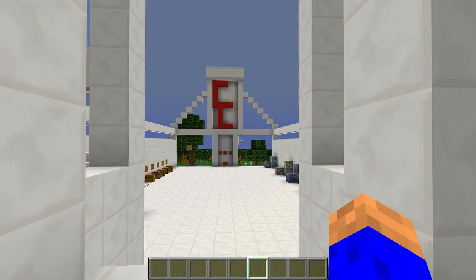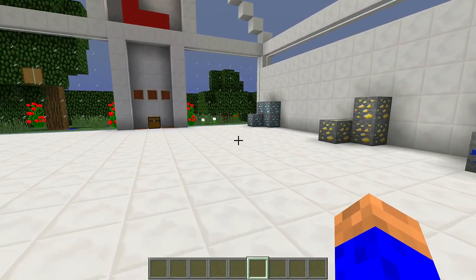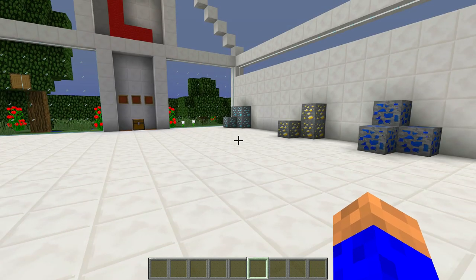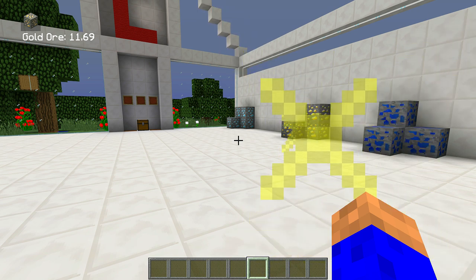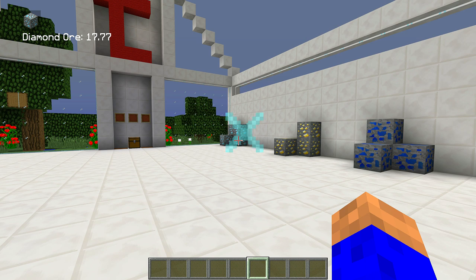I'm doing this in 1.12.2 but it is in 1.13.2 as well. The simple thing is when you interact with the world by right-clicking or left-clicking - if I right click now you see on the top left-hand corner it's got 'nether quartz'. So if you wanted to scan for something else, you press O and then you can cycle through them.